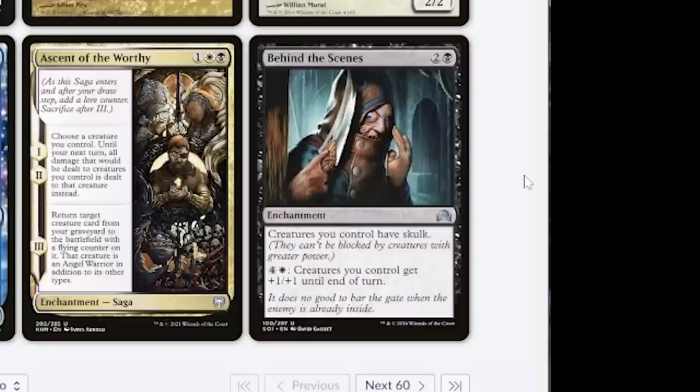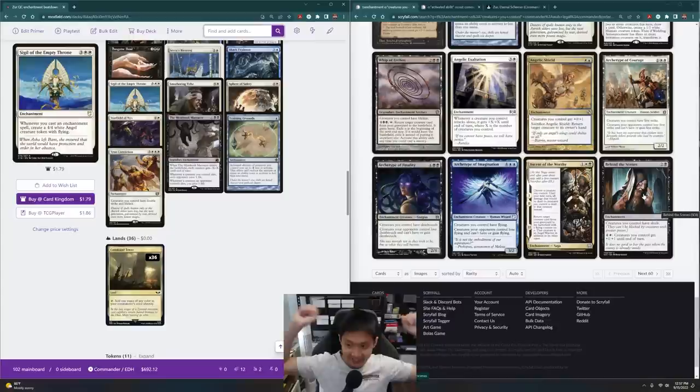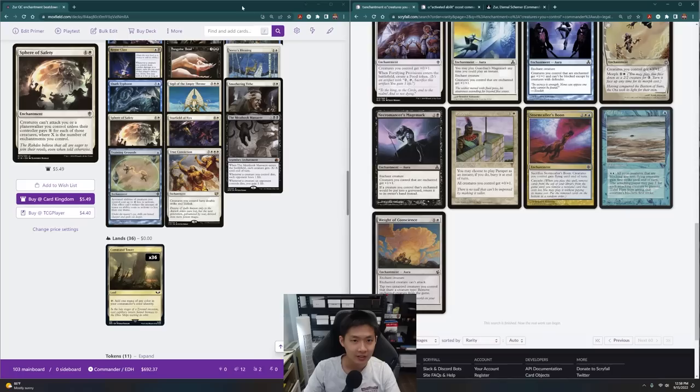Behind the Scenes — creatures you control have Skulk and can't be blocked by creatures with greater power. I guess that's quite interesting.